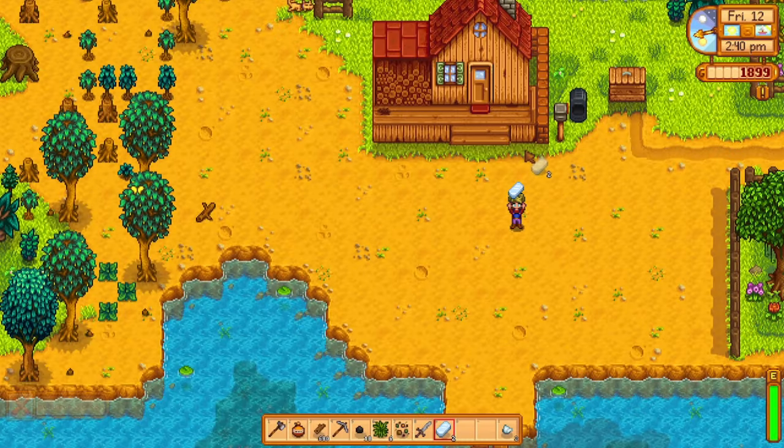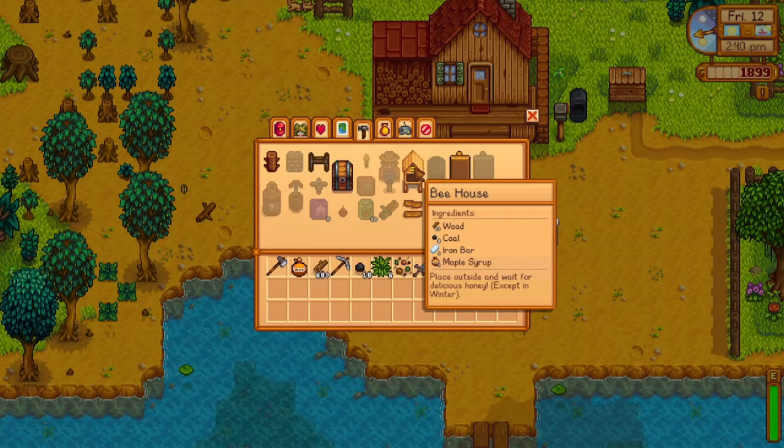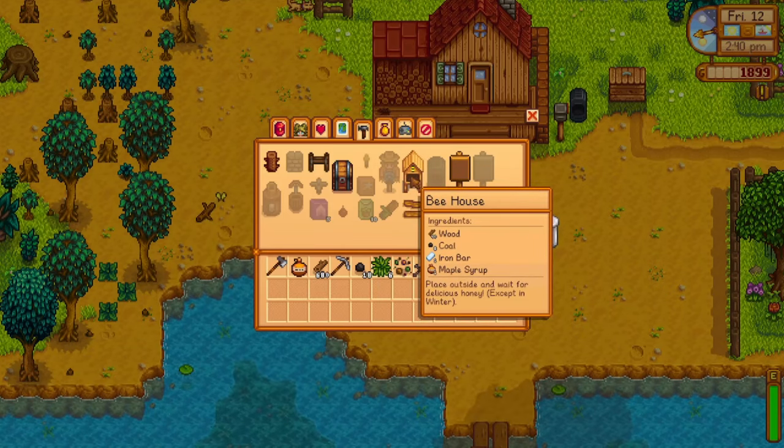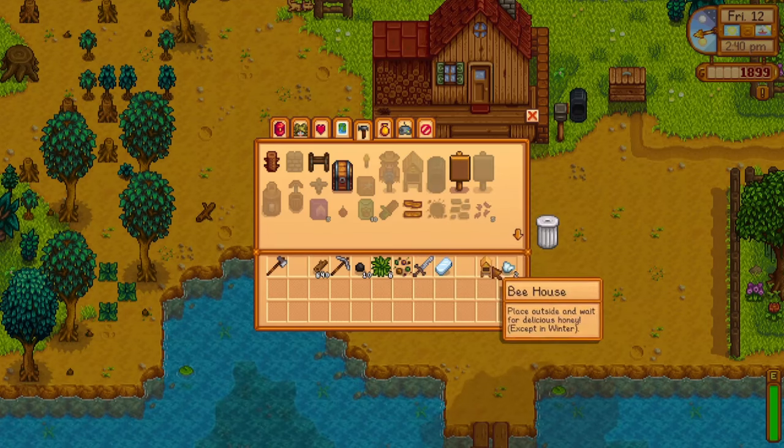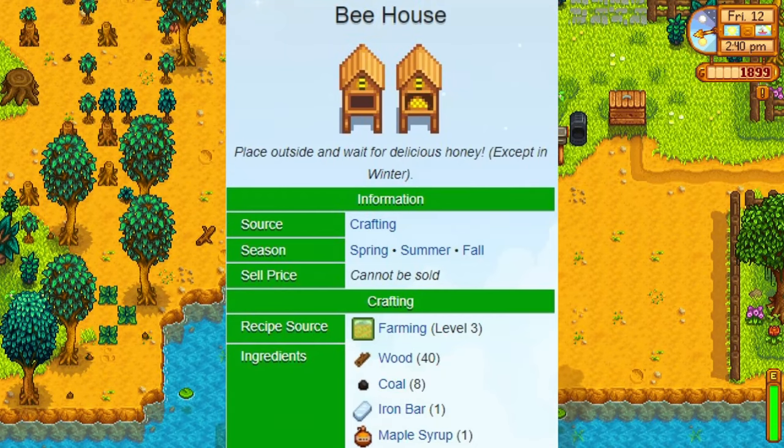Now let's get started. Let's talk first about building a bee house. The bee house crafting recipe becomes available at farming level 3. These are the materials you need: 40 wood, 8 coal, 1 iron bar, and 1 maple syrup.